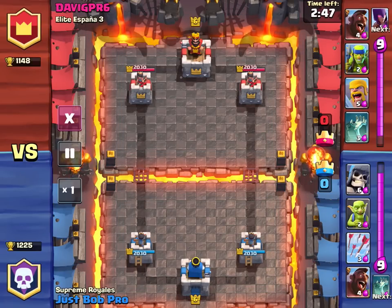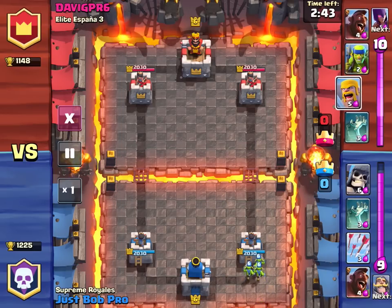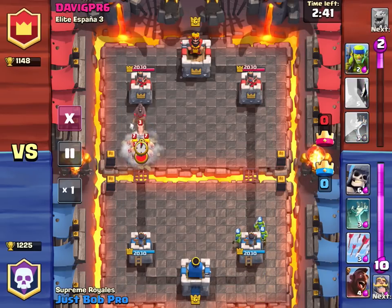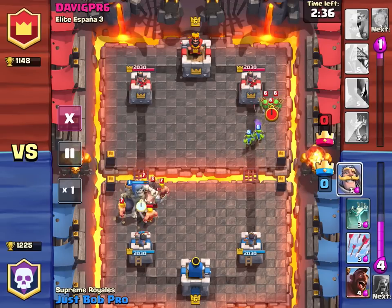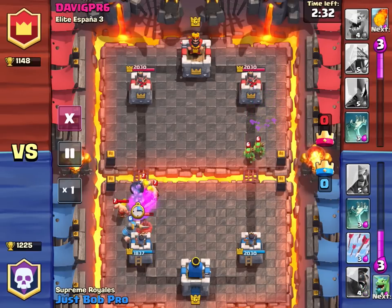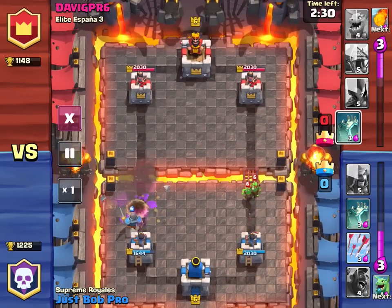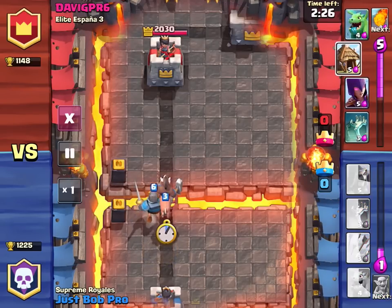If you've seen my perfect game video, I managed to pull off a three-crown victory in just over a minute. You might have noticed me using a giant to push a giant skeleton past the distracting troops into the tower. This allowed the giant skeleton's bomb to do massive damage to the defending tower while clearing some of the enemies out of the attacking giant's path. While that combo was nice, it cost 11 elixir, which is hard to save up for without getting rushed by your opponent.